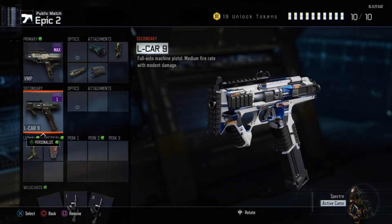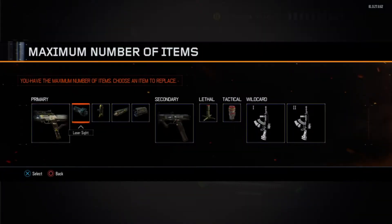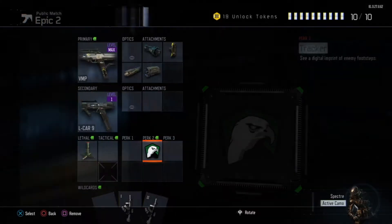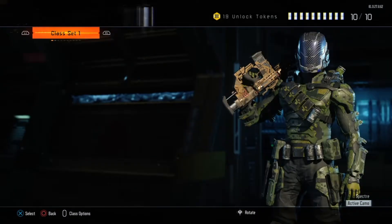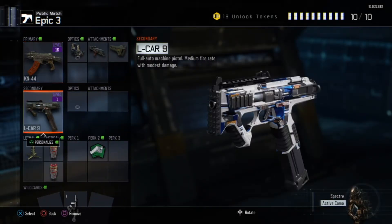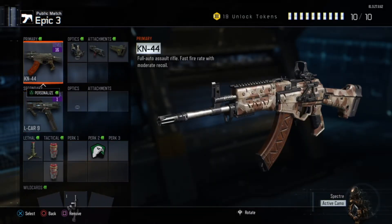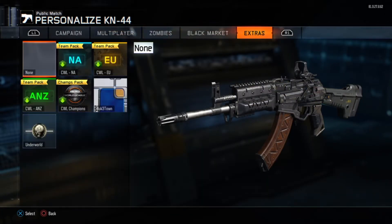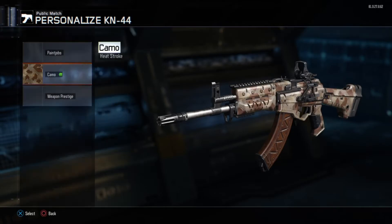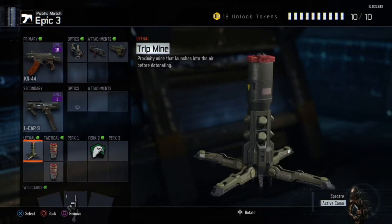The VMP also has a long barrel and FMJ, which increases damage. I did have a suppressor on it but I literally just switched it out. The secondary and the Tracker perk are going to be the same across classes. I never used flashbangs anyway.